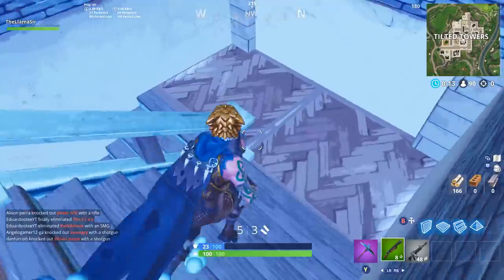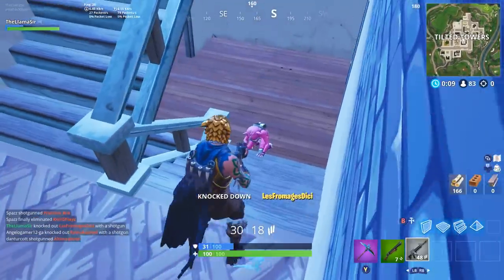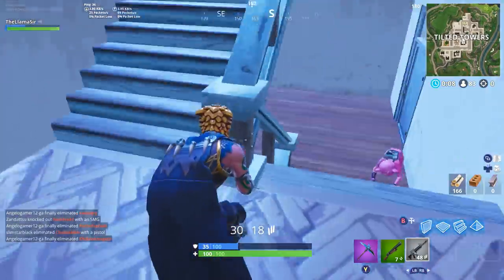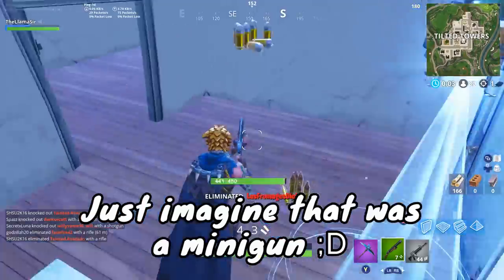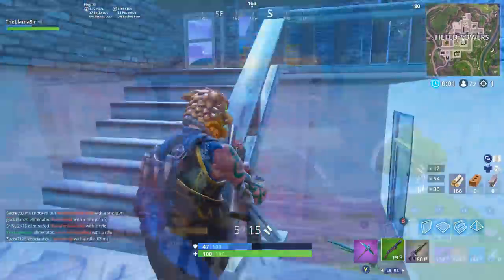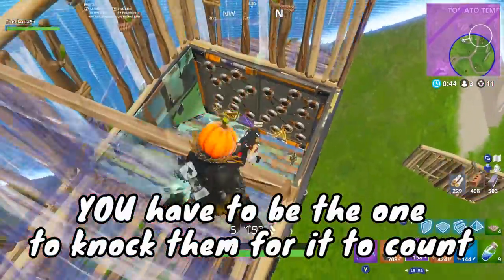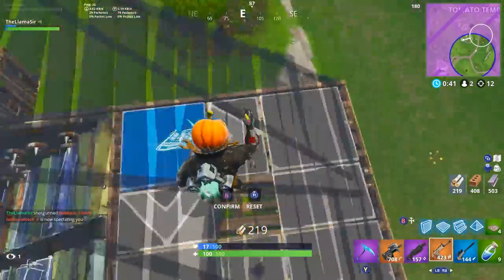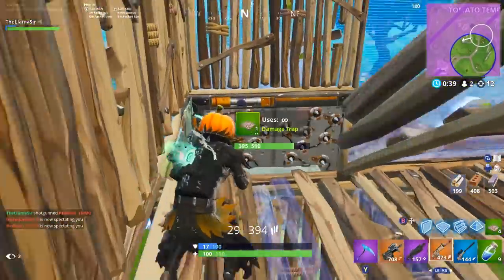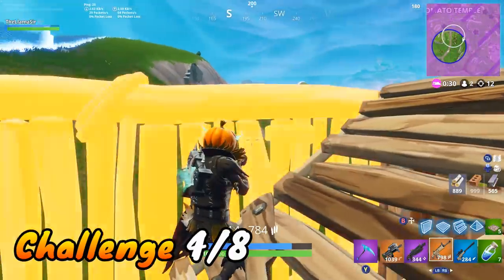When you're getting in fights with other squads, do not finish off the enemies right away. If you can knock somebody down with, say, an AR, then go up to them, put a box around them, and finish them off with your minigun — that will count as an elimination towards this challenge. There is one catch: you have to be the one to knock the person down in the first place for the elimination to count as your elimination. So knock them with a scar or something, then use your minigun to finish them off.